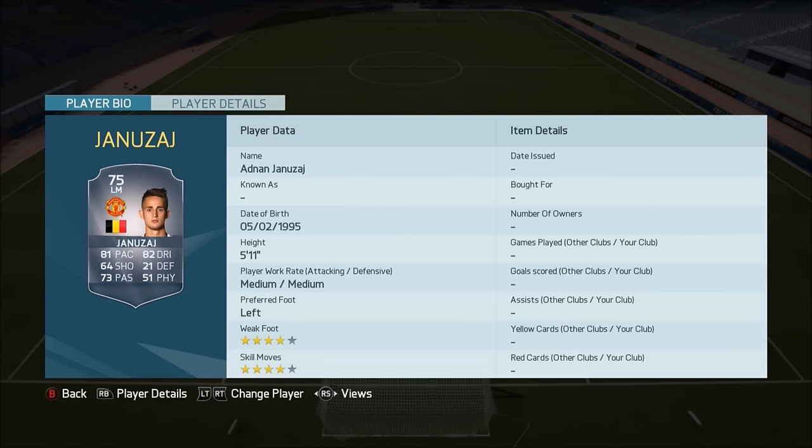Next player is Adnan Januzaj — I believe he's the last gold player in these transfers. He has gone from Borussia Dortmund back to Man United; his loan was terminated. He's going to be a decent player if you're a Man United fan. He's got four-star skills, four-star weak foot, decent pace and dribbling, but not really the shooting or passing I would want for a left mid.